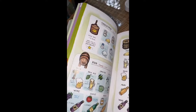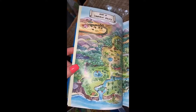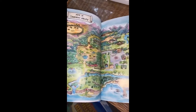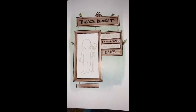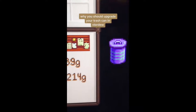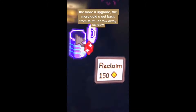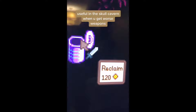It's got every guide — notes on the monsters, their locations, tips on everything you can make and how much they sell for. I can't get over how beautiful it is. You can even draw your own farmer. Honestly, 10 out of 10 — if you've been debating getting it, I highly recommend you buy it. Also, why you should upgrade your trash can in Stardew: the more you upgrade it, the more gold you get back from stuff you throw away. Very useful in the Skull Cavern when you get worse weapons.